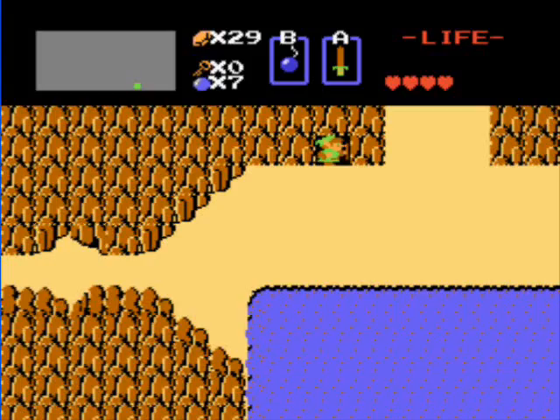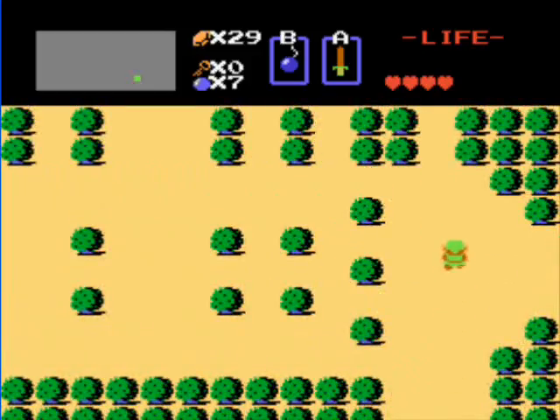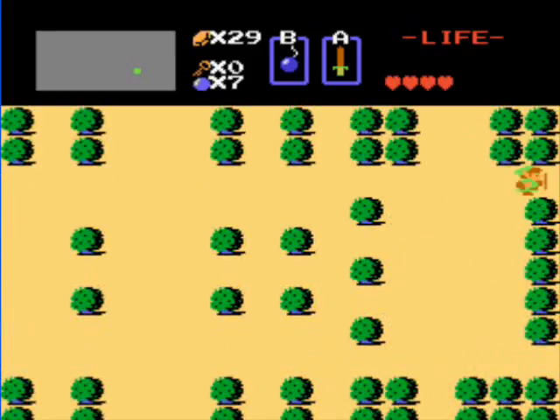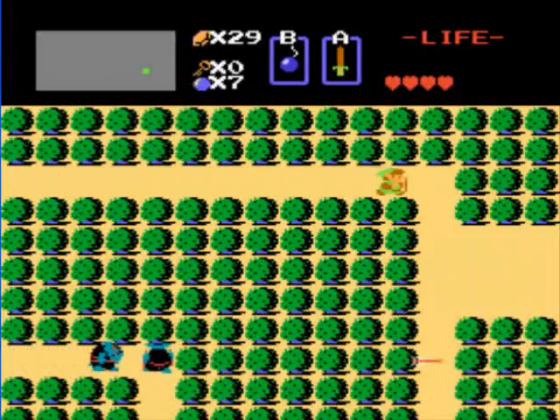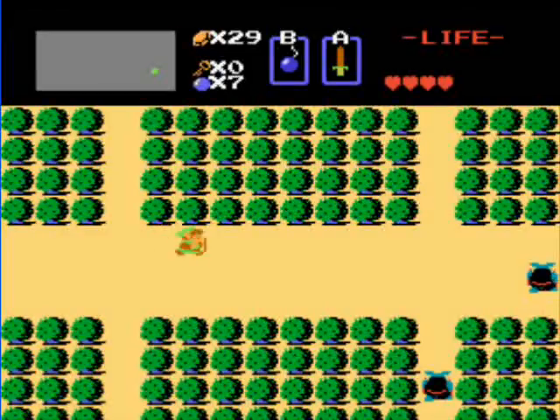Once we've got the container heart from Old Man, leave the cave and go north. Now we can get some more rupees, another container heart, and some items before the next dungeon. We could go there now if we wanted to, but why go when you're not as prepared as you could be?